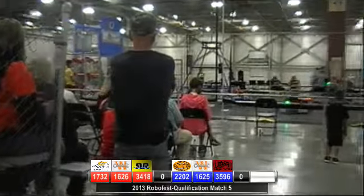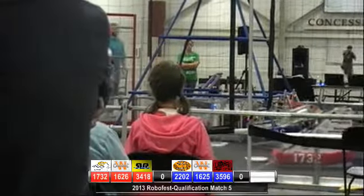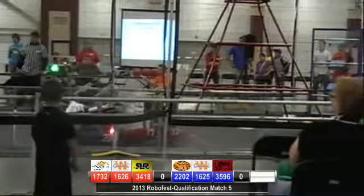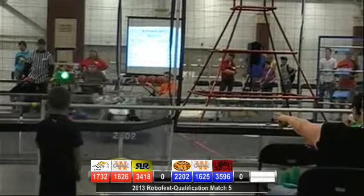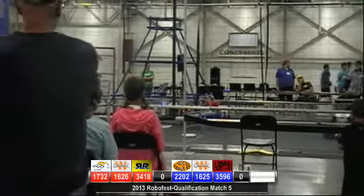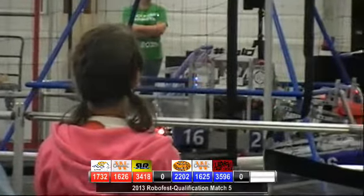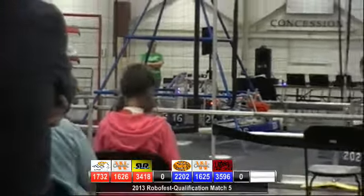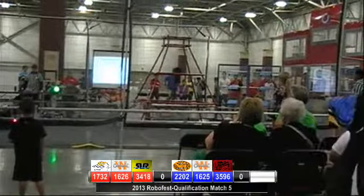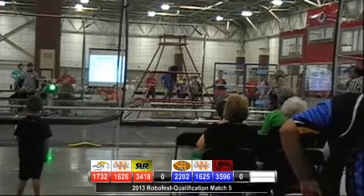One minute remaining. Marquette's loaded with another four — let's see if they can put those in. Here comes 1625 Winnovation trying to get in position for a hang on the pyramid. Marquette's getting some defense played by Beast Robotics. When a team is touching the pyramid, they are protected, so 1732 in that position can no longer be defended. They put up a couple; one bounces out. Winnovation and the Blue Lions are up and safe — they can stay up there for the rest of the match. We've got 20 seconds remaining, so players may now throw red and blue discs out of the field.